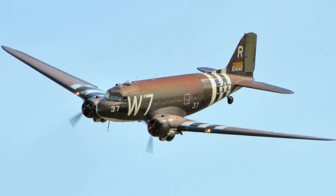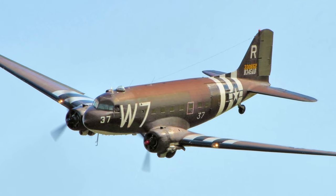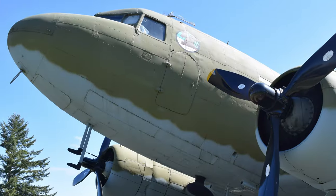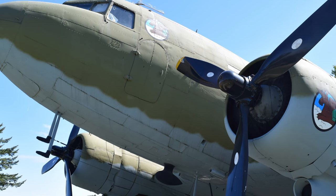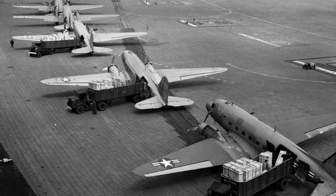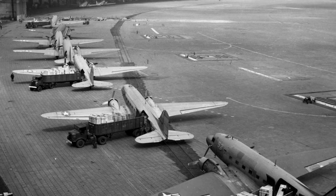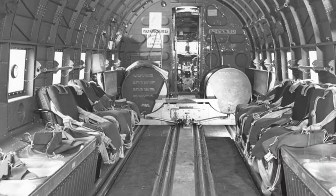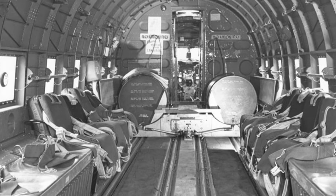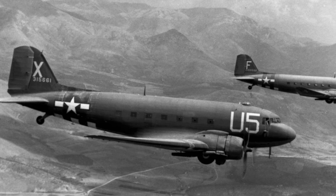Fallout New Vegas' cargo plane wears its inspiration on its sleeve in the form of the Douglas C-47 Skytrain, a distinguished airframe that served in the air corps of the Allied forces during the Second World War. The Skytrain — or Dakota, if you're of British persuasion — was a troop transport, cargo transport, and paratrooper insertion device designed for military service, based off of the prolific civilian Douglas DC-3 airliner. Unlike her civilian counterpart, the Skytrain was fitted with a cargo door, a hoist, a reinforced floor, a shortened tail cone for facilitating the towing of gliders, and a scenic astrodome in the cabin roof for panoramic views and navigation.